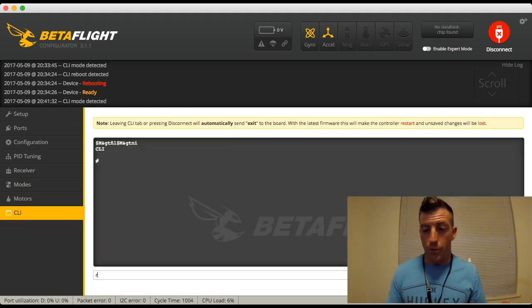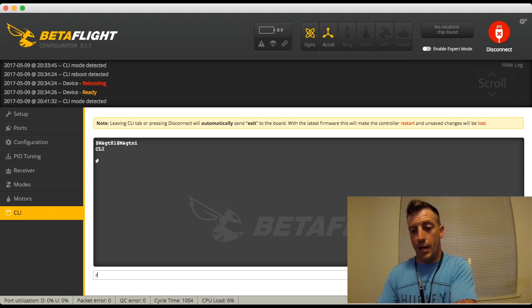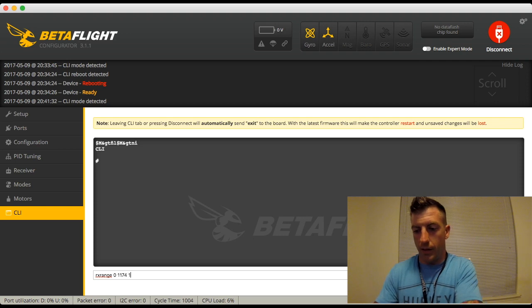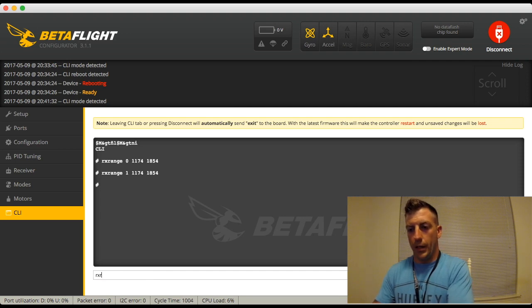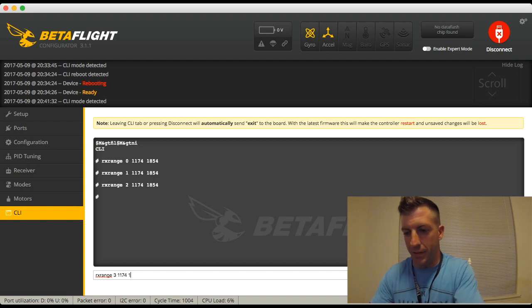I'm going to reset all these receiver ranges manually. I'll type: RX range 0 1174 1854, and hit enter. I'm going to do this for each one of my channels. RX range 1 1174 1854, enter. RX range 2 1174 1854, enter. And the last one: RX range 3 1174 1854, enter.